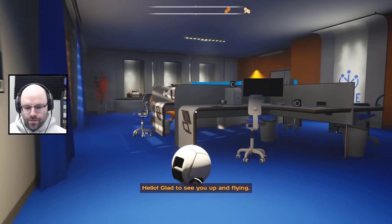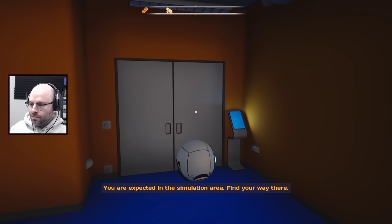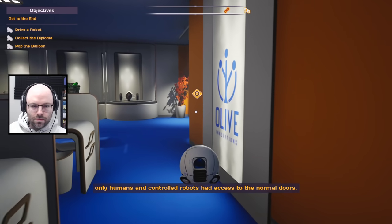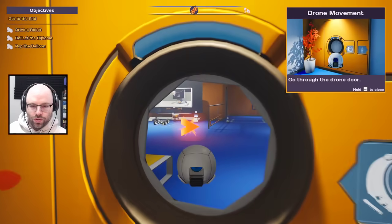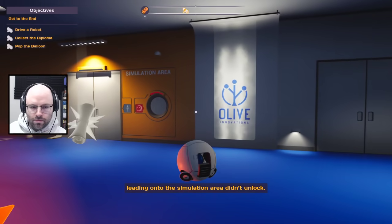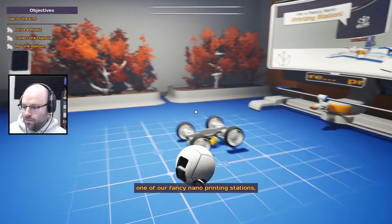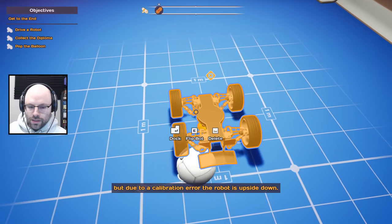WSDA. Hello, glad to see you up and fine. You are expected in the simulation area. Find your way there. I have unlocked the smaller drone doors for you since only humans and controlled robots had access to the drone doors. Due to some technical issues, the drone door leading onto the simulation area didn't unlock.